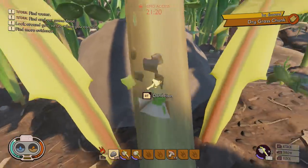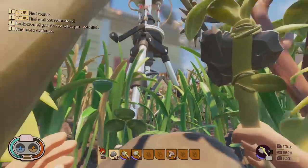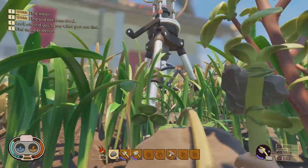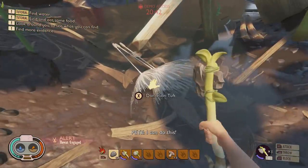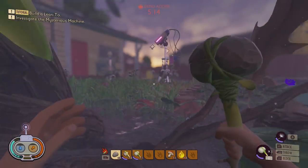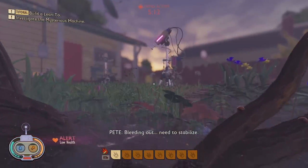If you keep dying from falling from heights, there is a way to stop that. Look for dandelions, chop them with an axe, and collect the tufts they drop. You'll use the stools for reinforced buildings, but these tufts are super useful for helping you glide out of danger. They'll be automatically equipped and when you jump from a great height you'll start using them — but be warned, spiders and other creatures can still jump up and get you.